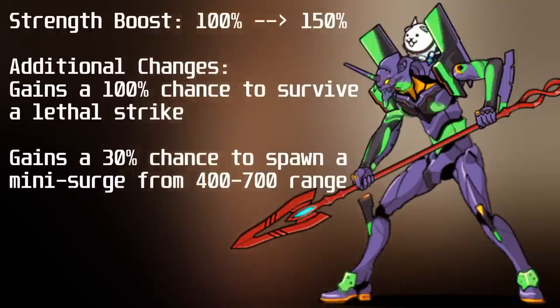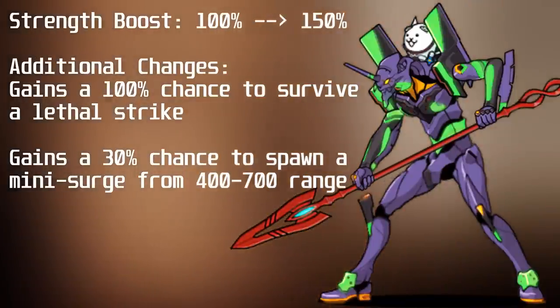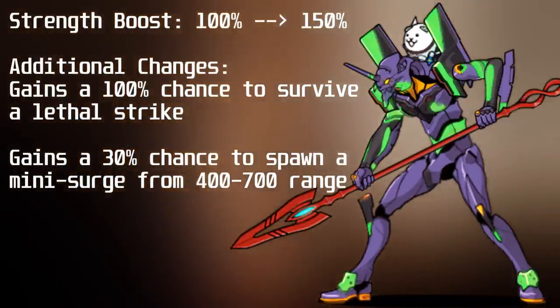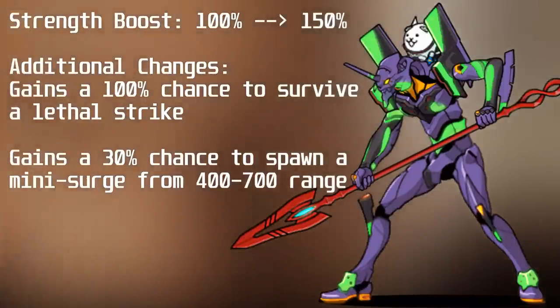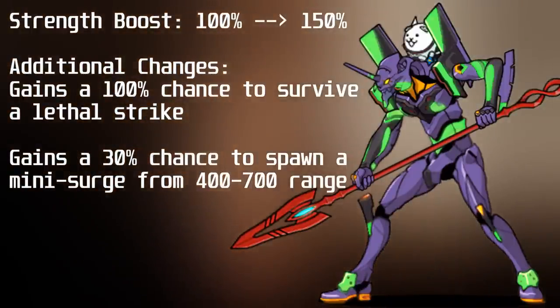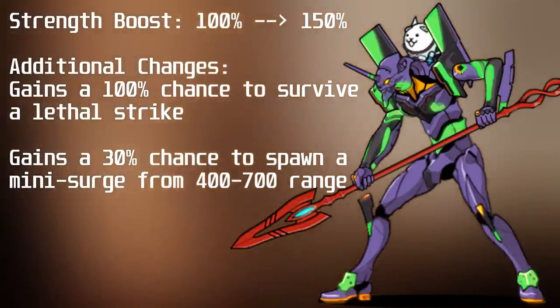Next is AvaUnit01, who gains a 30% chance to spawn a mini-surge between 400 to 700 range, a 100% chance to survive a lethal strike, and a change to the Strength Boost going from 100% to 150%. This now means when Strengthened, they'll deal 39,100 damage, translating to 70,380 damage against aliens and zombies. This True Form will cost you 1 Epic Seed and 1 Aku Catfruit.